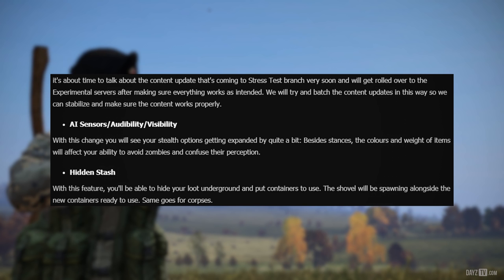As with older versions of DayZ — say 0.62 — the more items your character is carrying the more noise they seem to make. So drop all your valuables, go into a town dead silent wearing camo, you should be just fine.